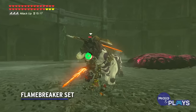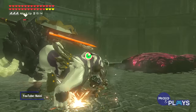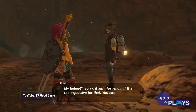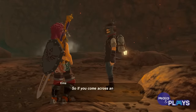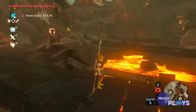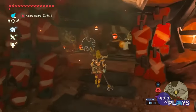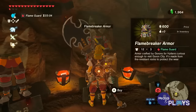Flame Breaker Set. Death Mountain has been seen in many Zelda games, but the version in Breath of the Wild is probably the most dangerous. Link can't even get close to Goron City without the immense heat of the volcano chipping away at his health. So it shouldn't be a surprise that the armor set that gets rid of that hindrance is one of the best.